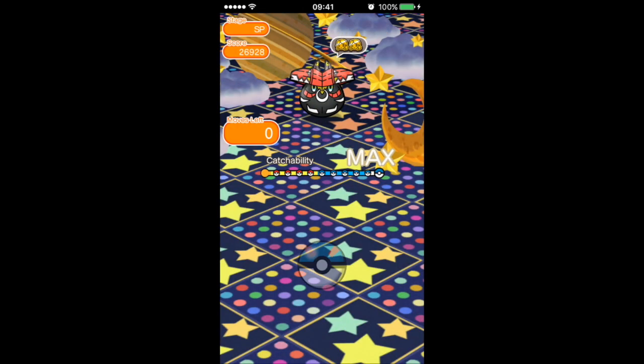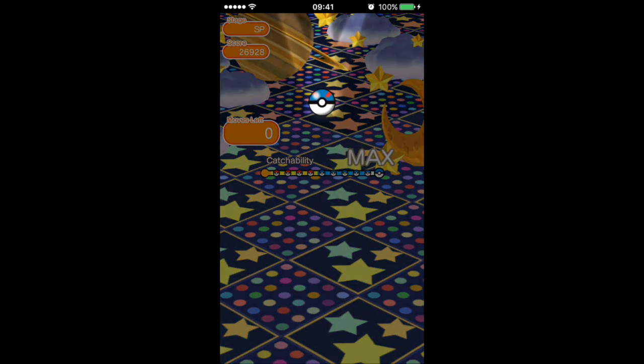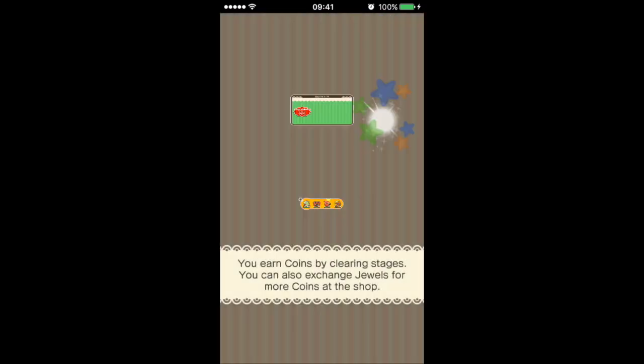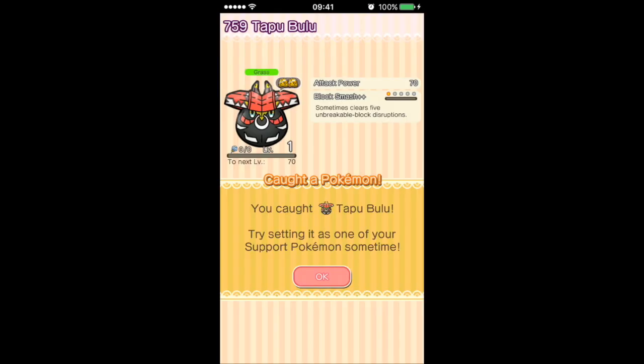If you're going to go without the complexity minus one, take along something like Accelgor that's got a Smack Down Plus Plus to get rid of those Whimsicotts. There we go — caught without much issue at all. Very difficult one if you're not using complexity minus one.